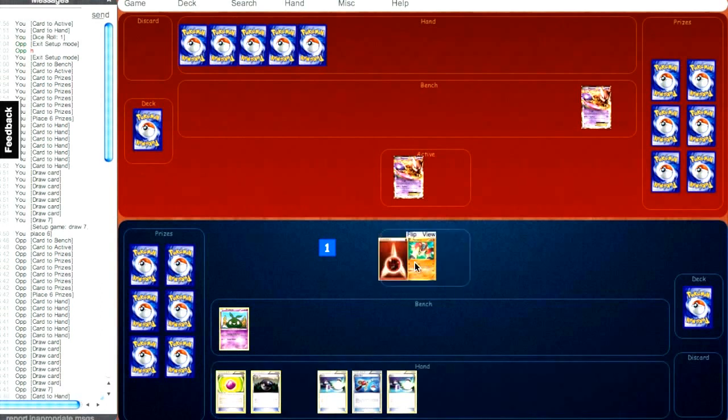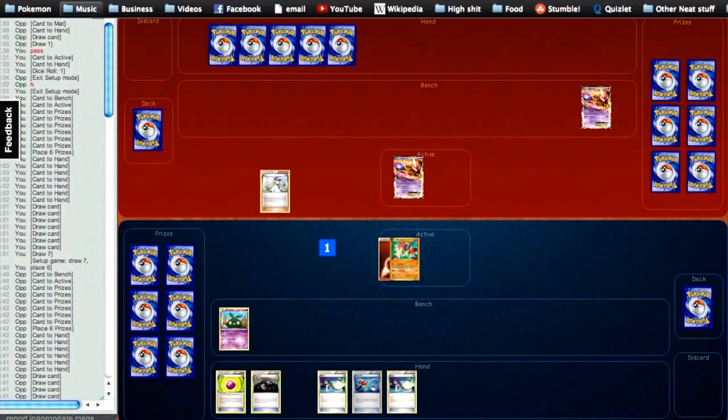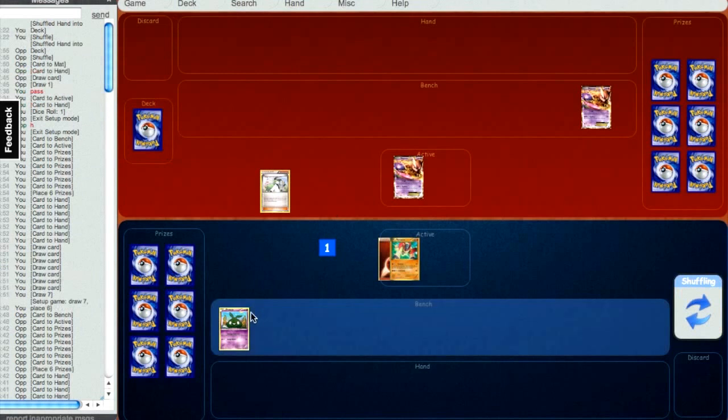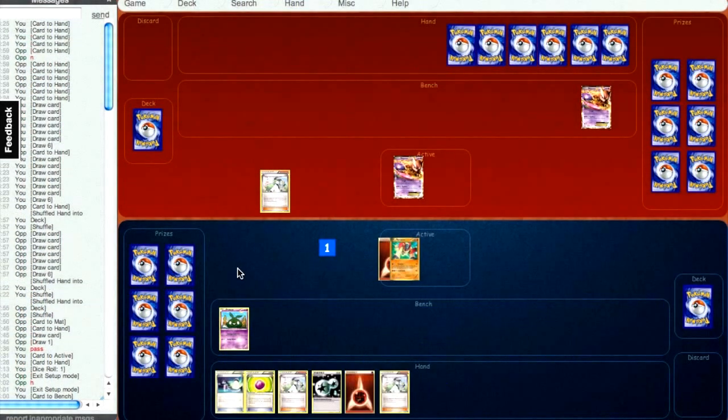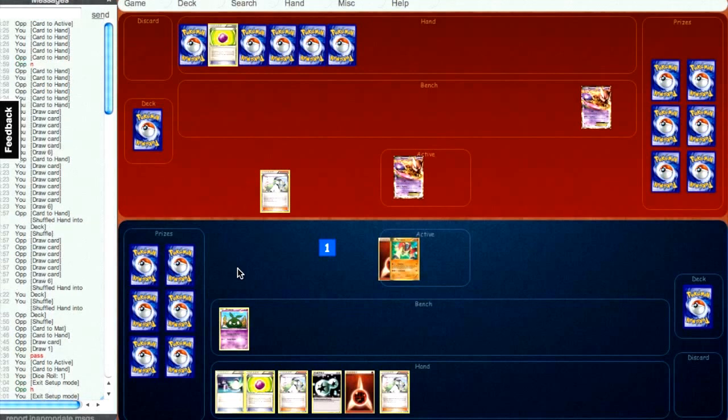It's a PlayTCG.me match from a little while back — a couple days ago I think — where I am playing the most updated version of my Landorus Garbodor Mewtwo deck. I actually struggled a little bit against straight Darkrai variants at the Bentonville City Championships, so I decided to add in just a one-of Terrakion and an energy switch to combat that.